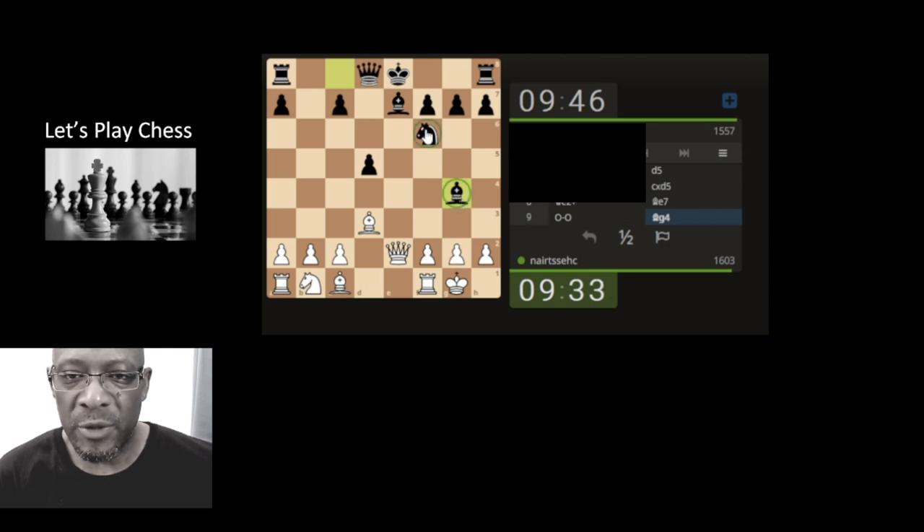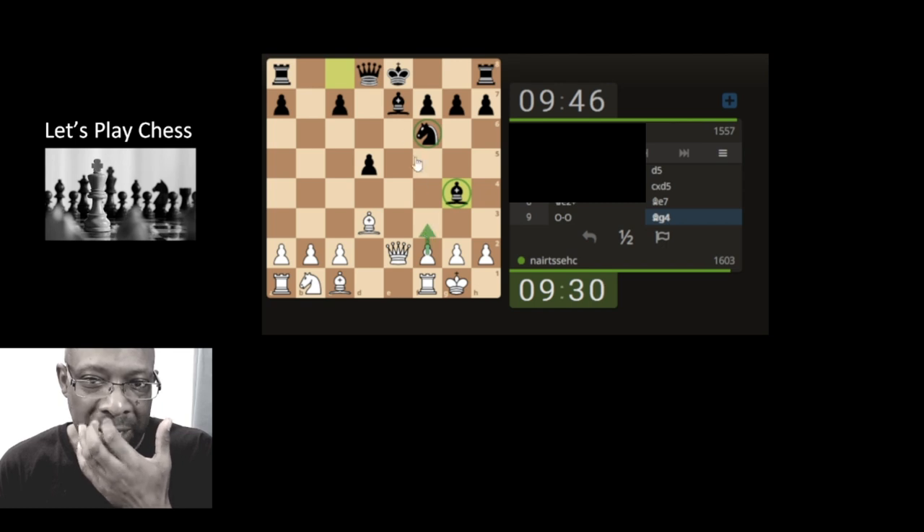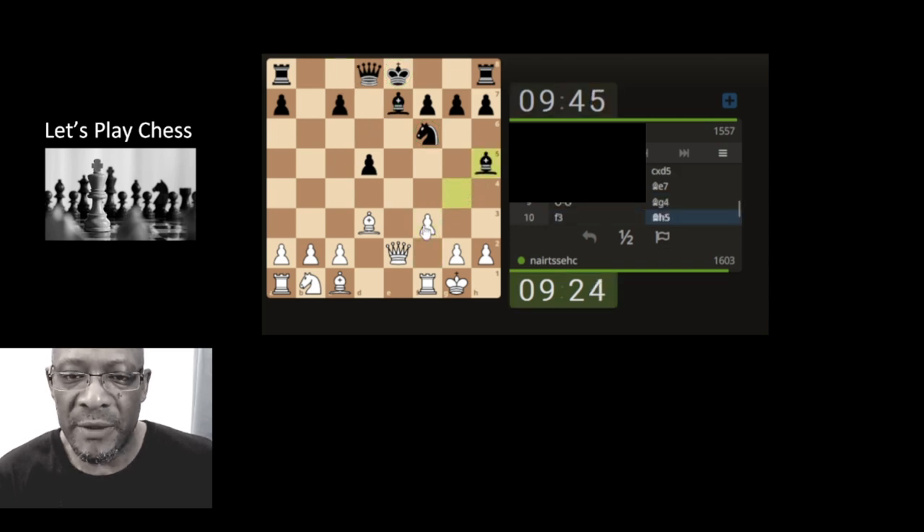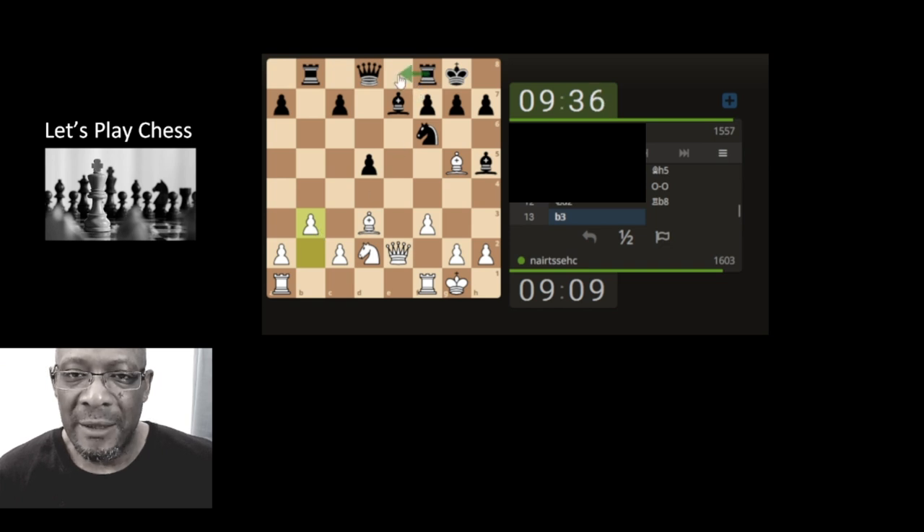They're on our queen, protected by the knight at the minute. The dark square bishop could come and put a check on us - no it can't, because it got the x-ray through. Let's hit with a smaller piece. We could hit it again but they could just do the sacrifice and open up space around our king. Just get pieces out, don't overthink the situation. Should we develop this knight to get it into the game? The rook is going to be looking to come here - it's always for the b-pawn, x-raying through to our queen, so we're going to have to move.